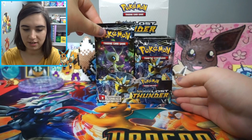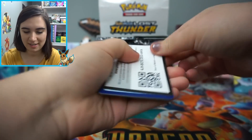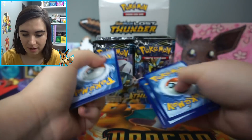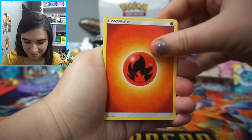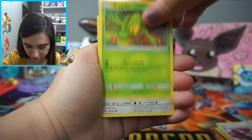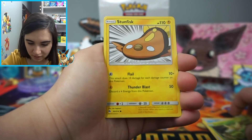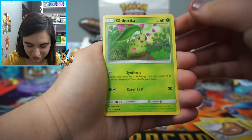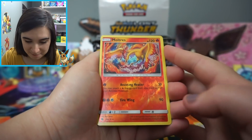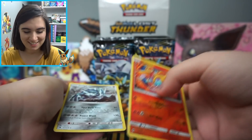I'm going to open this entire box, starting with the left side. I'm really excited to see more of the art. I did open a pre-release kit already and got to see some artworks, but I'm excited to see the rest. First pack: we have a Spell Tag, a Cascoon, a Wait and See Hammer, a Trico, a Pigeotto — love that artwork — a Scyther, a Stunfisk, a Chikorita — look how cute that artwork is! Our first pull is a Moltres, and that is a Reverse Rare — beautiful art. And the rare is a Dialga. So the first pack's pretty good!